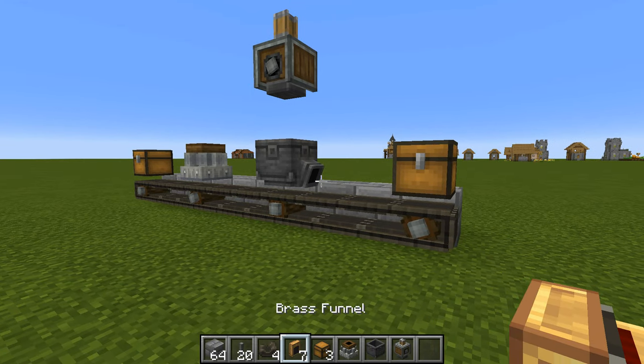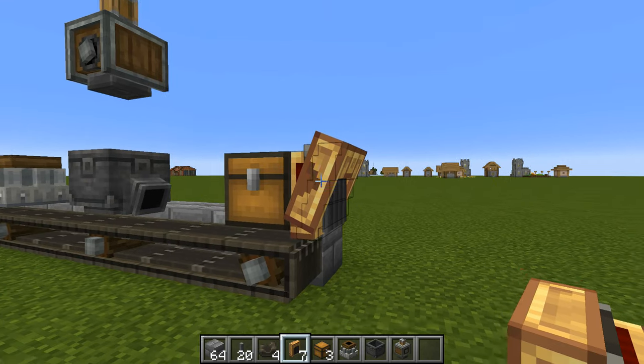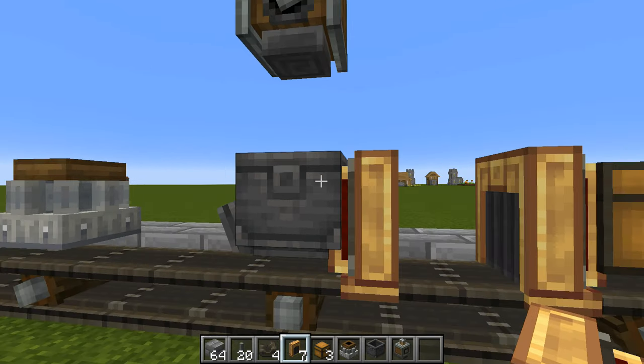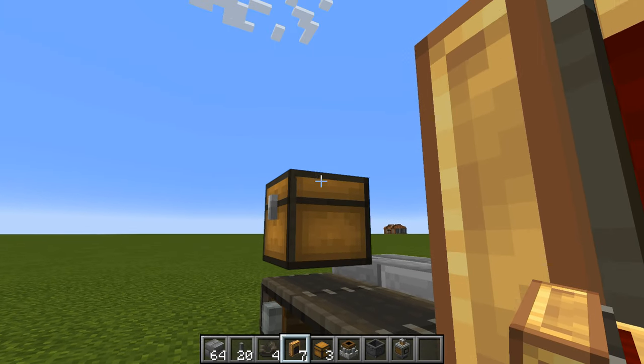Place another chest over the very first shaft — that's where the sand and gravel are going to be coming into. Once you've reached this point, you need to add brass funnels. On the chest, place a brass funnel on the side where flint will fall out to be destroyed in lava. Going down, place brass funnels on each side of your implements, and one last one on the final chest.